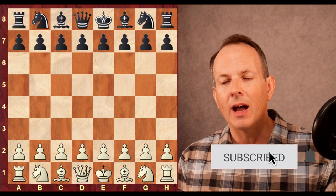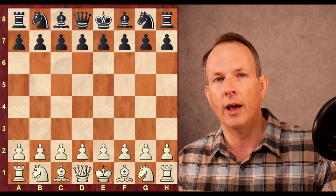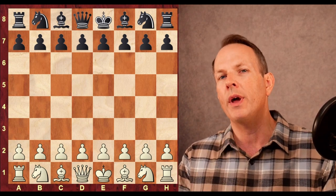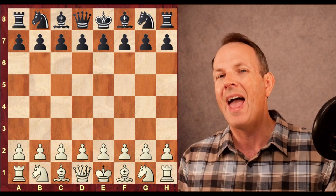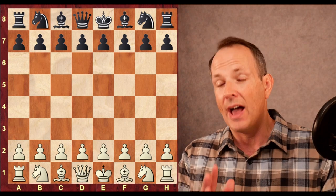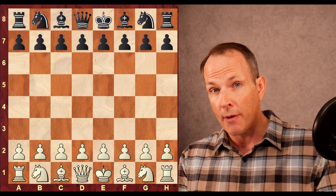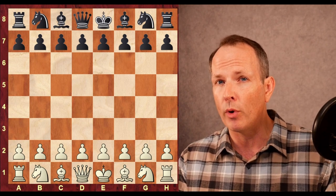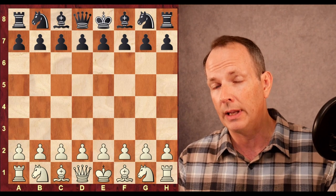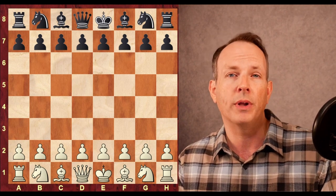Today we have a game between Tani Adewumi and Levi Rosman. Tani Adewumi is an 11-year-old FIDE master with one international master norm, and he is currently working on his second international master norm at a July norm event in New York City. After five rounds, he has four and a half points and is leading, really crushing it, and there is a good chance he's going to get that second IM norm in this tournament.